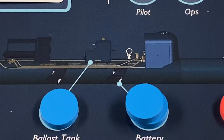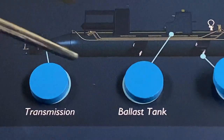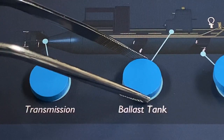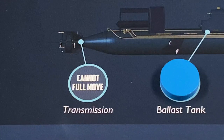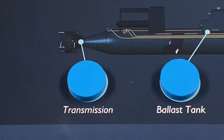If the SLC can no longer move, you will probably have to scuttle it and then roll to see if the operators make it back safely to Italy. The ballast tank is important for the SLC to traverse the water while submerged — if the ballast tank is damaged you can only ride the surface, which is very dangerous. Finally, the transmission allows the SLC to make a full move: two spaces if submerged or three spaces if surfaced.